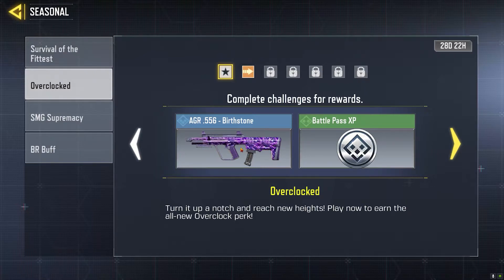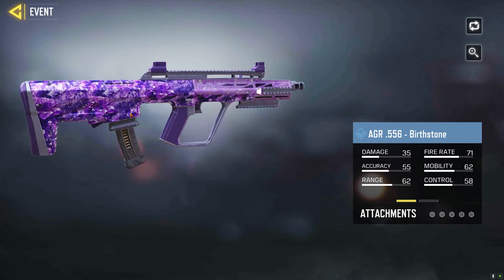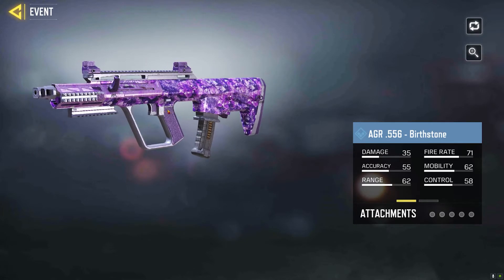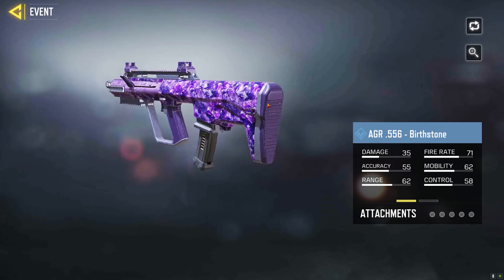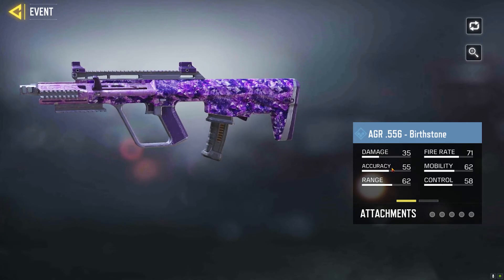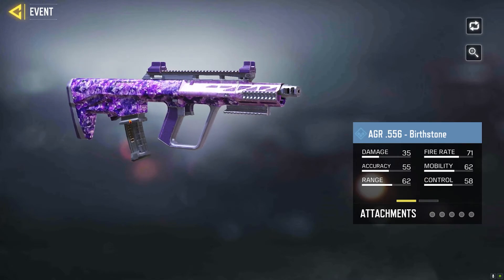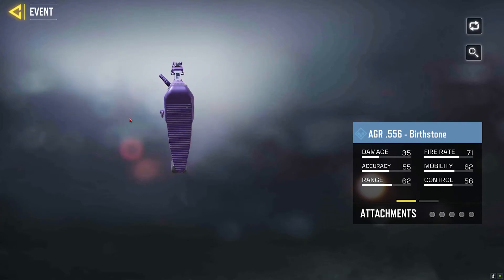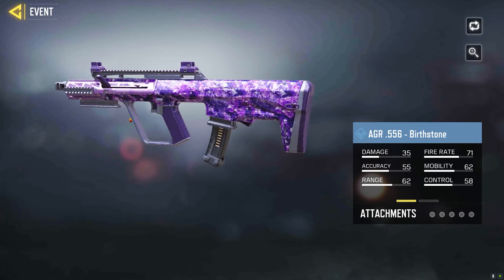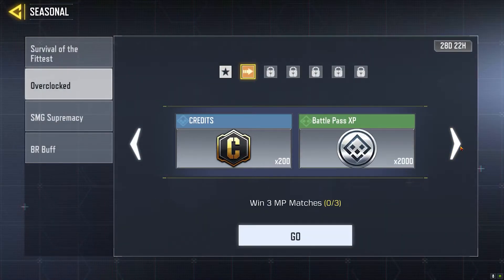You'll get not only that perk but also a skin for your AUG — I call it the AUG, it reminds me of the AUG in Modern Warfare. This is the Birthstone skin, which is a rare weapon. The damage, accuracy, and stats you see here do not change, unlike legendary, epic, or mythical weapons in Call of Duty Mobile.